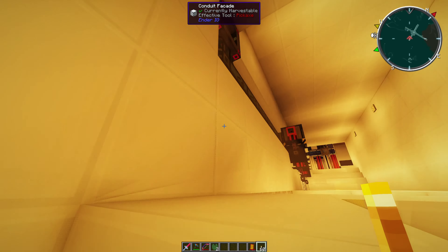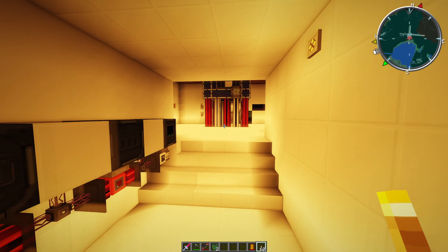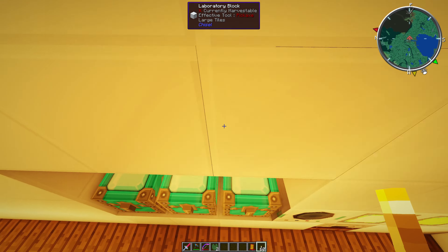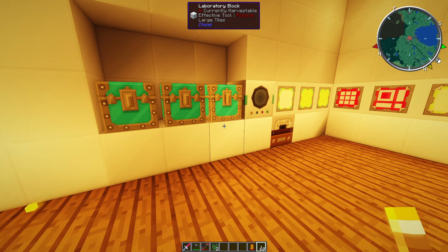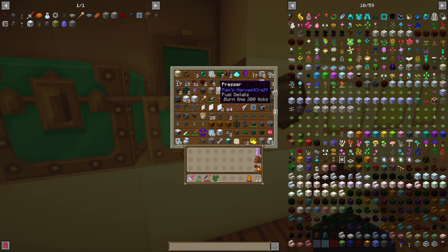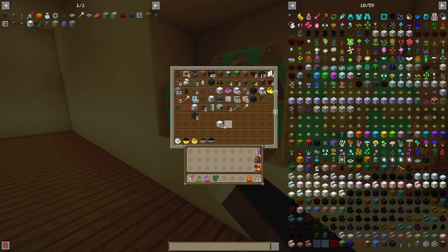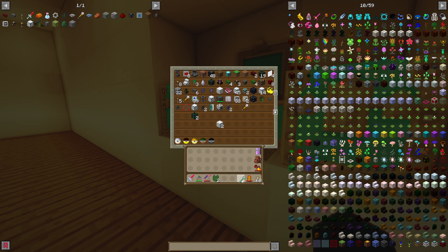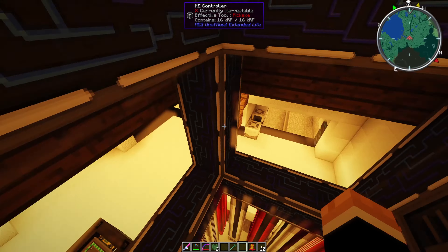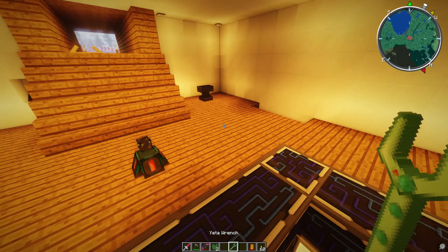Let me get the Ender IO wrench — it would be easier. Let me take that torch off, it's annoying. Where's my wrench? There it is. The wrench lets me see the conduit connections.